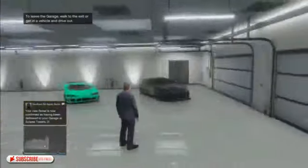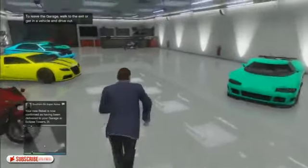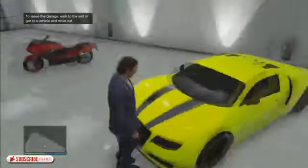Sell your vehicle, run out of Los Santos Customs, get into the Karin Rebel, and drive back to your garage. You will despawn, and once you're back at your garage both your bike and the Adder will be there.